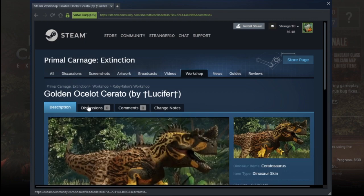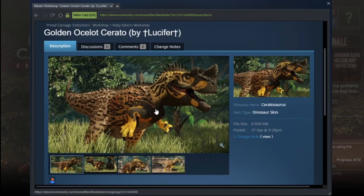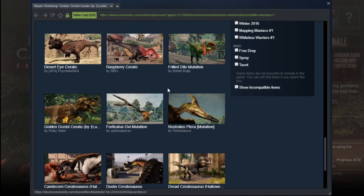Golden Ocelot Cerato — oh, I like that, but again if I had a choice of this sort of skin over others, I'd prefer others. Not really the basket.